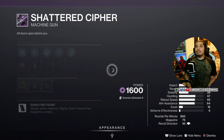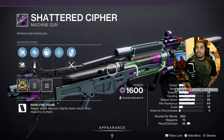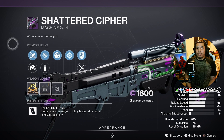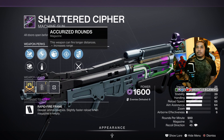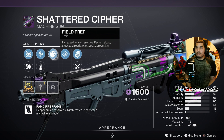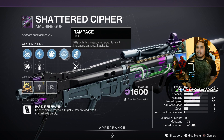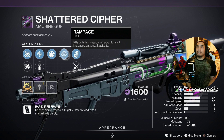Moving on — Shatter Cypher. This is a void machine gun, and I think this specifically is your ad-clear PvE ringer right here. This one comes with Fluted Barrel or Full Bore, Accurize Rounds or Steady Rounds, then Field Prep for a faster reload when you're crouching and more ammo — which is always very good — and then Rampage, so you stack up that damage as you get kills, up to three times.